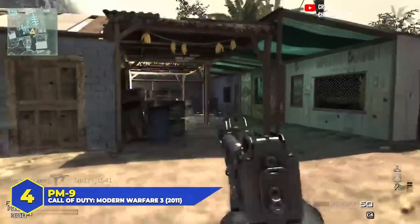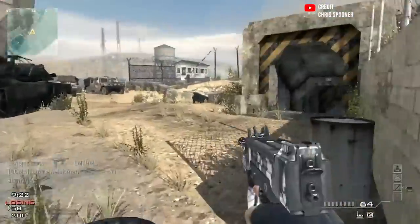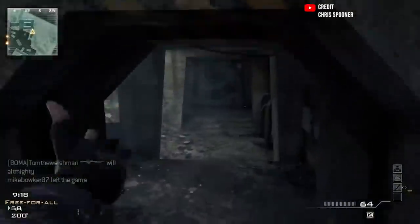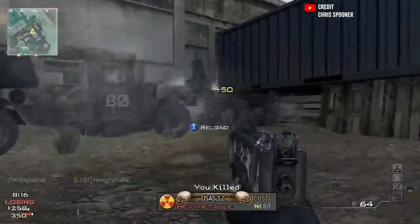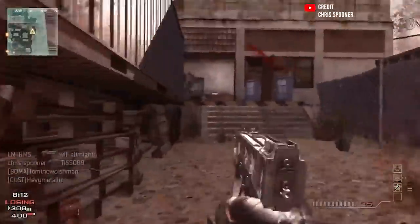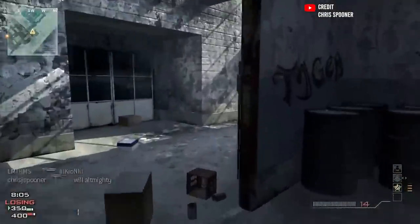At number 4: the PM9 in Modern Warfare 3. That game was filled with ridiculous SMGs, so you'd be forgiven for passing over this run-and-gun style weapon. A lot of people put it down because it was harder to use than guns like the MP7, PP90, or MP9. But a segment of the community insists it was underrated. It had a very high fire rate and solid damage — the range drop-off was brutal, but if you stuck to close quarters and tight corridors, it absolutely decimated.